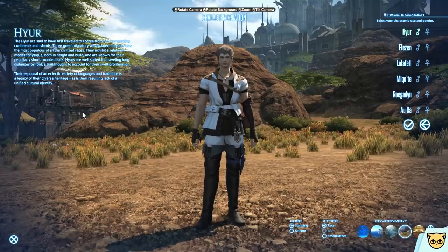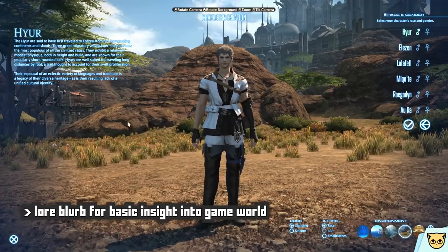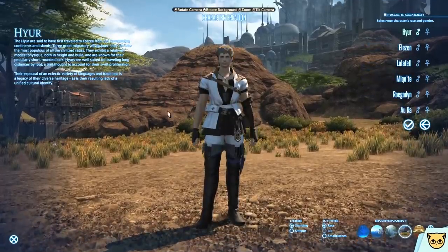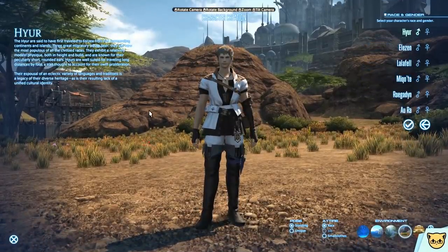One constant you will notice throughout the character creator is at the top there is a paragraph or so of lore entry for whatever respective selection you're making, and it's nice for lore nerds who want to read up about all the different types of races, cultures, etc. in this world they are about to spend a copious amount of time in.